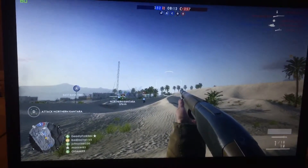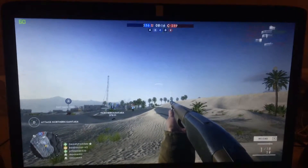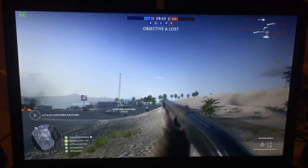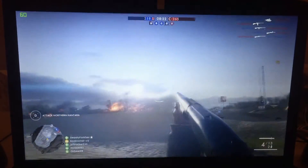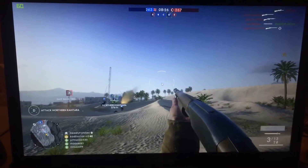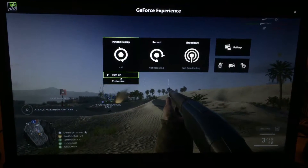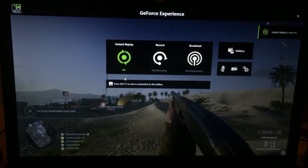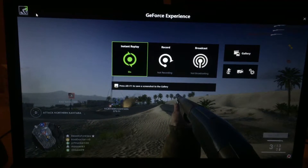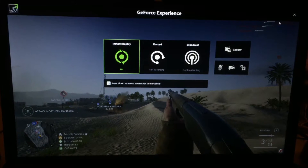I noticed this bug in GeForce Experience where if you alternate tap out of the game you're playing and get back into the game and turn on the recorder, sometimes it lags really really bad. As you see in this example, 60 frames per second, nothing wrong, and then when I get back into the game and turn it back on, the whole game just lags horrifically — three frames per second — and your mouse is just hardly moving across the screen.